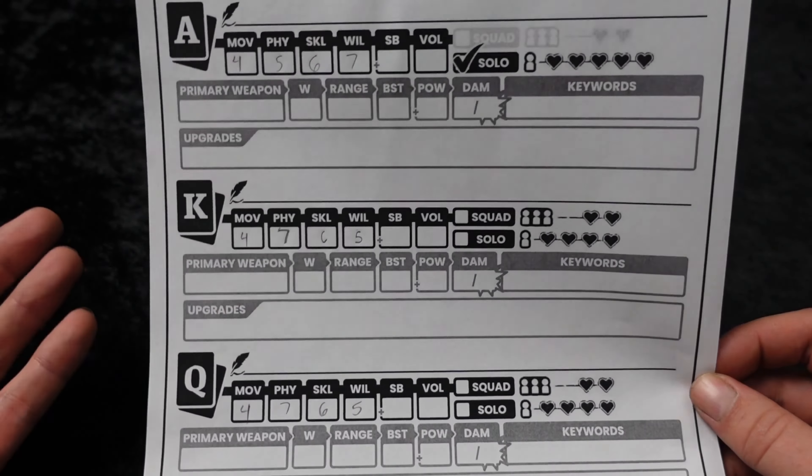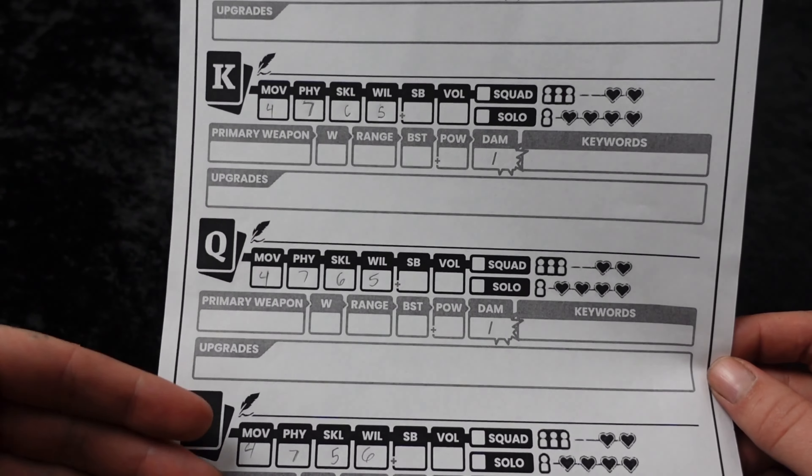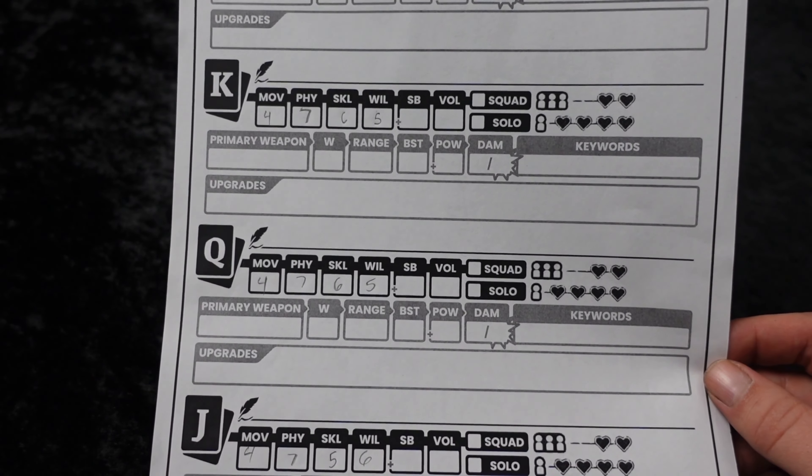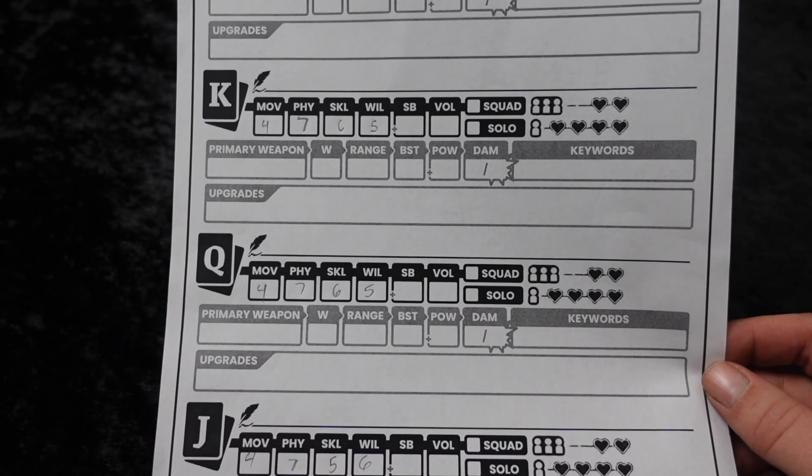There isn't a lot of intrigue here, but you do want to stat according to what you want the model to be able to do well. So with my Ace, who's going to be a spellcaster, I've got him with a willpower of seven. For everybody else who are all predominantly melee characters, they're going to have a physical of seven. I may give them a pocket crossbow or something, but probably not — I'm going to be a very, very punchy warband with the exception of my spellcaster, kind of bubble around him and try to push through the field and see how it goes.